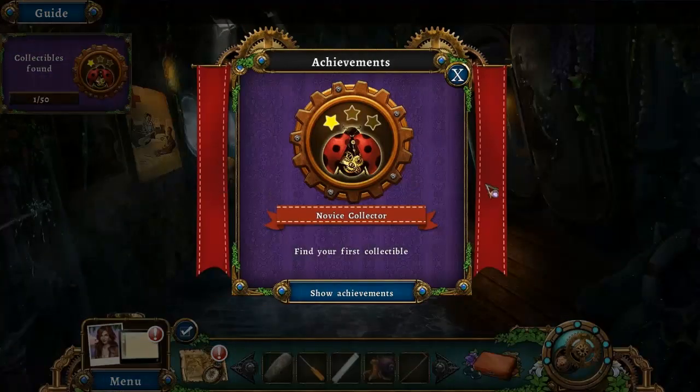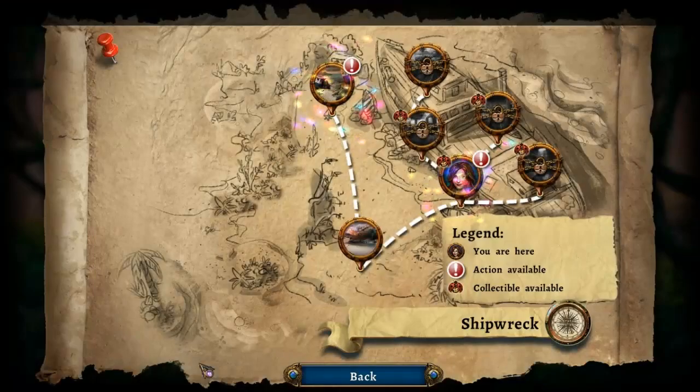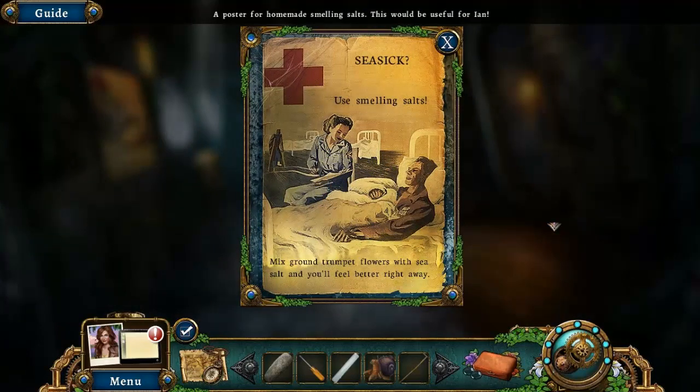Well, there's one collectible. Now we're in a new area — I've got to check the map. There are no collectibles anywhere back there, so we're good. I'm going to do my best to try and find all of them, but I can't promise.